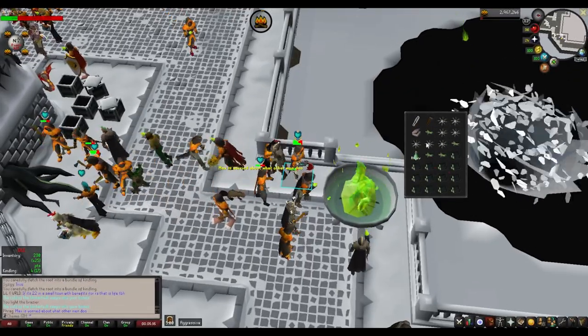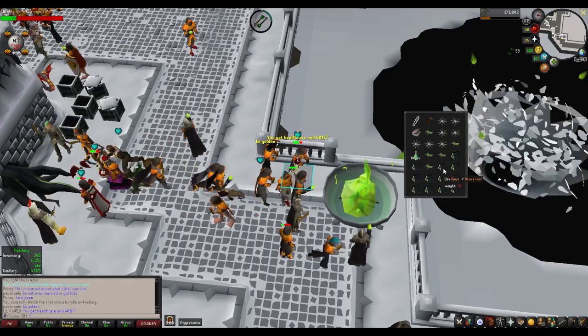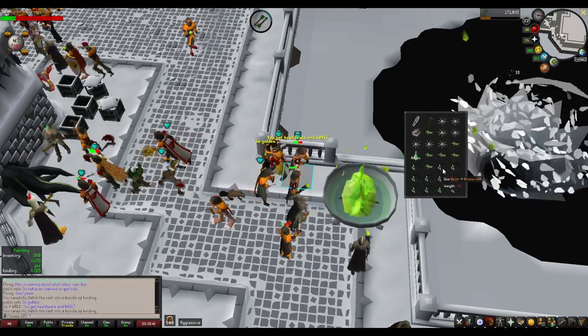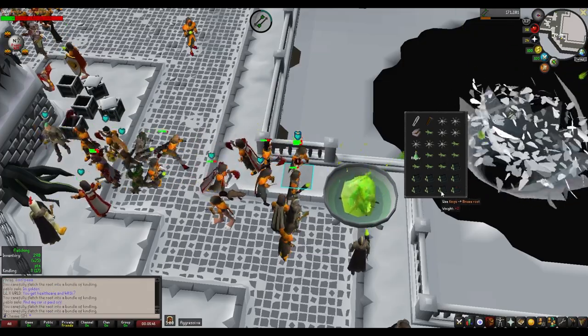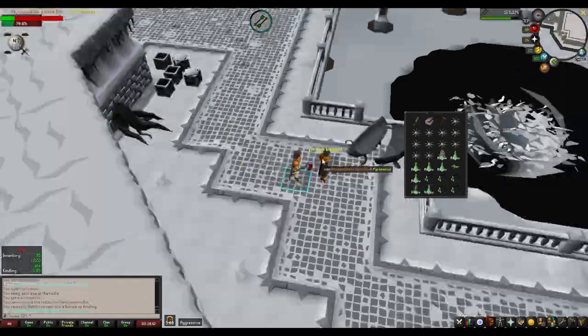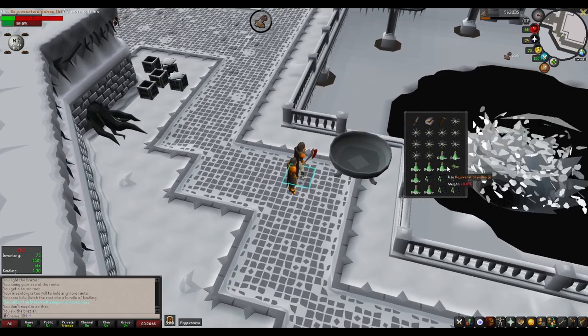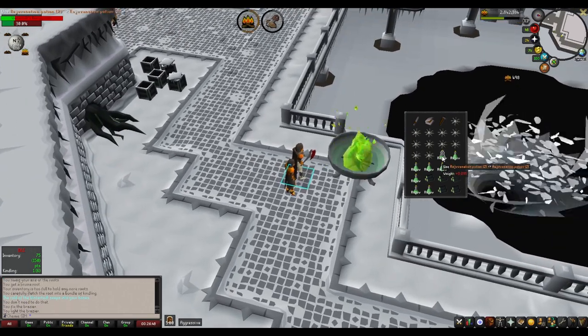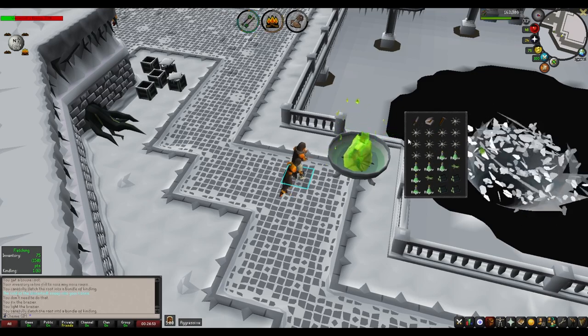Element two is the brazier. The braziers are one of the two elements used to defeat the Wintertodt, with the other being the Pyromancers. The braziers and Pyromancers must both be active to damage the Wintertodt. Your job in this minigame is really just to keep at least one of these braziers lit at all times — you do this by lighting the brazier with your tinderbox. The more braziers you have lit, the faster the Wintertodt goes down. Once you light it, it will stay lit until the Wintertodt puts it out using a brazier attack.